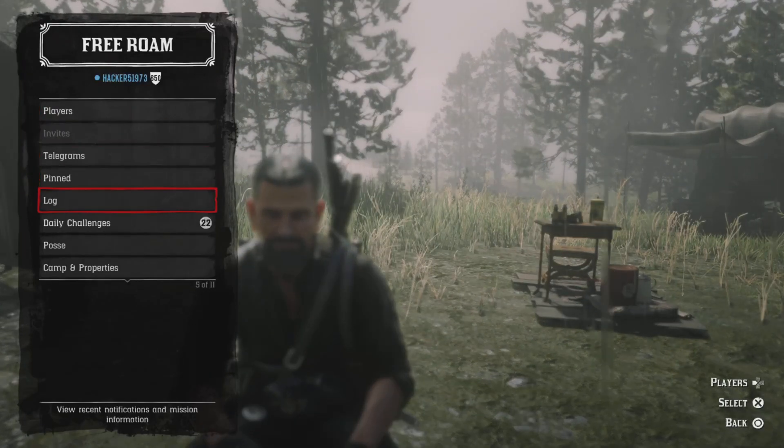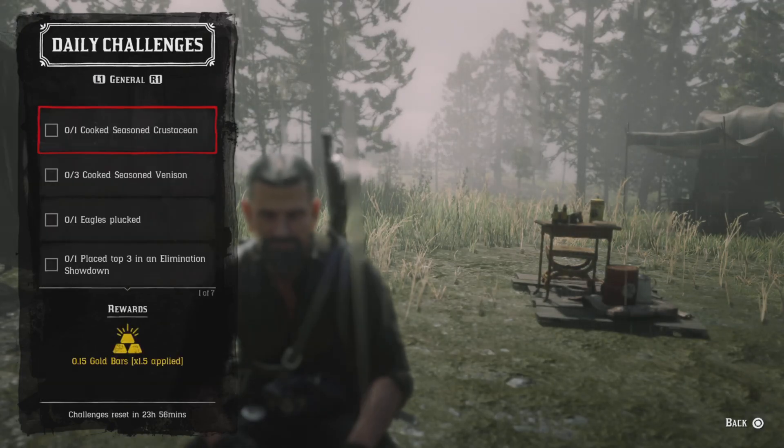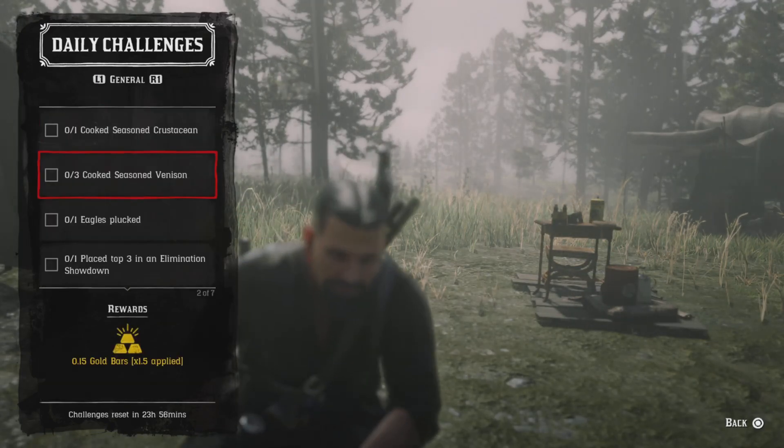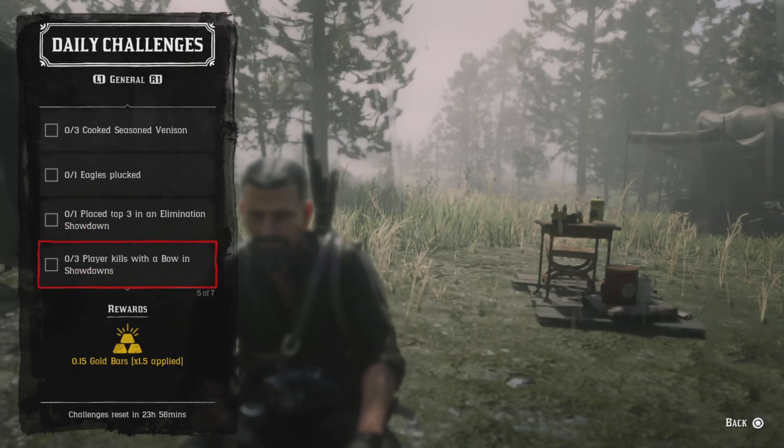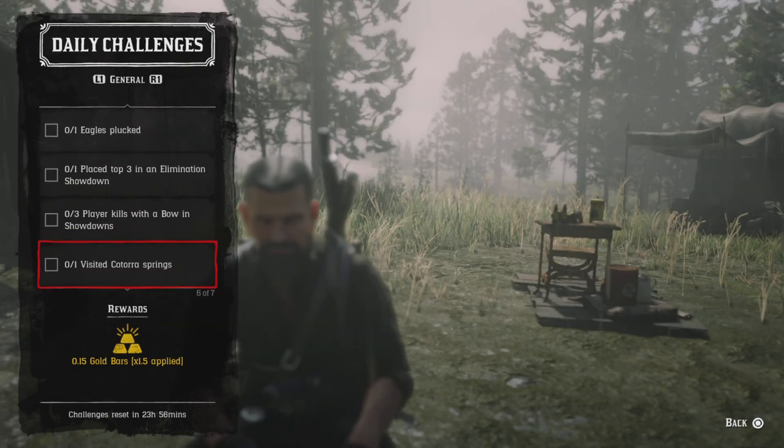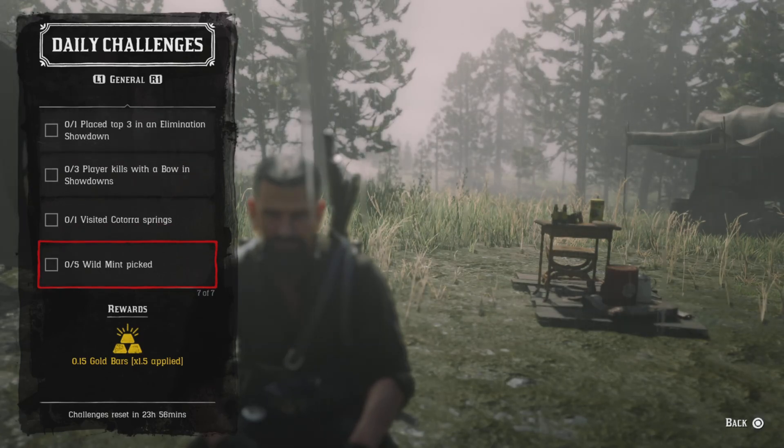Let's check out these dailies. We have: one cook seasoned crustacean, three cook seasoned venison, one eagle's pluck, one place top three elimination showdown, three player kills with a bow in showdowns, one visit Couture Springs, and five wild mint pick.